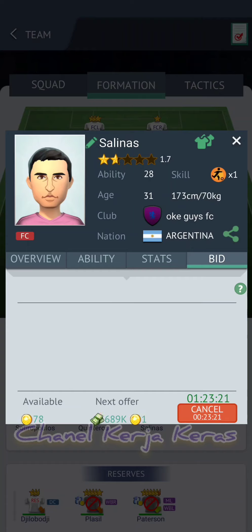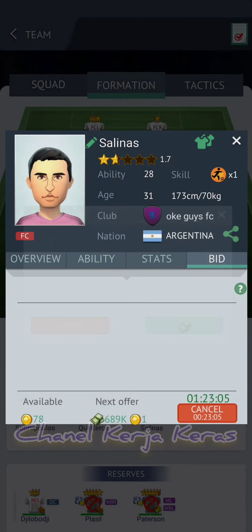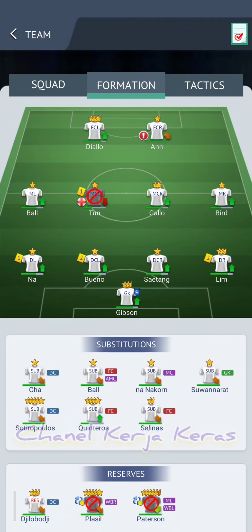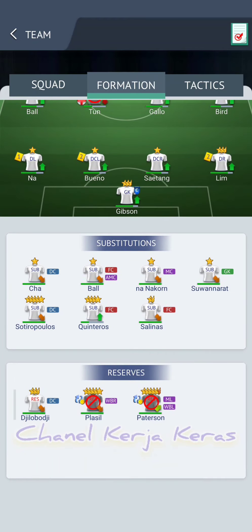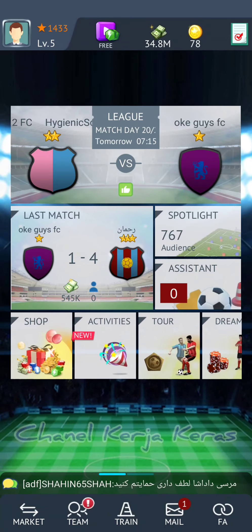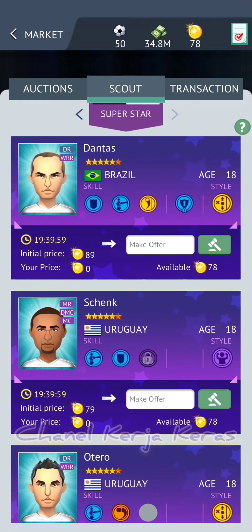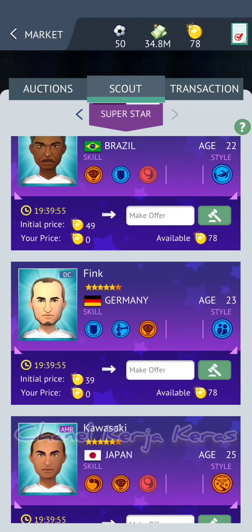Mohon disimak step by step penjelasan ini, karena kalau tidak menyimak dari awal otomatis tidak bakal mengerti nantinya. Pemain yang dijual di lelang itu bisa juga kita cancel, tapi dikenakan pajak 1%. Kalau dulu, kalau pemain sudah terjual di lelang otomatis tidak bisa kita cancel lagi. Sekarang bisa kita cancel. Itu merupakan salah satu kelebihan juga, karena bisa jadi kita salah pencet dan mau cancel kembali.